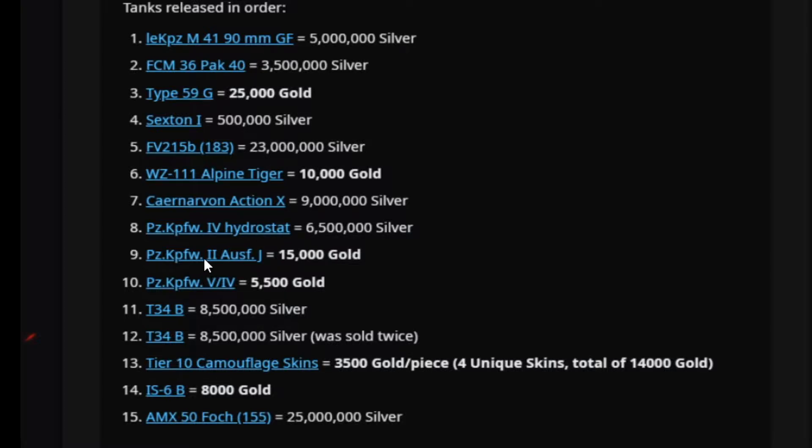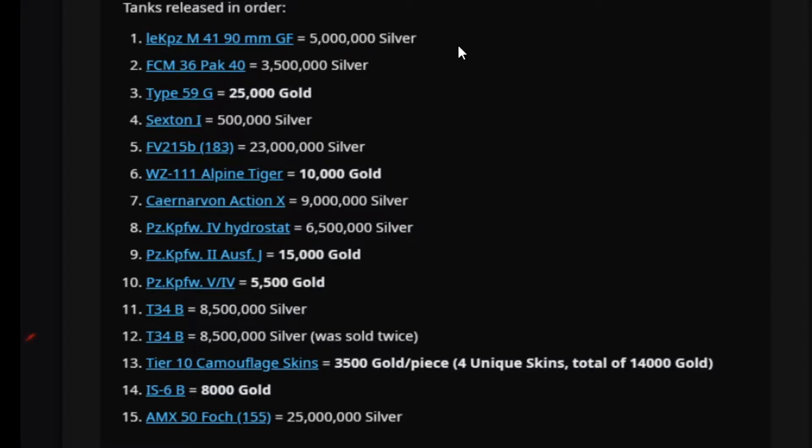You had the Pz2J for 15,000 gold — kind of expensive but a highly collectible troll tank. Then you had the Alpha Pz54 for 5,500 gold, a real bargain — that's a really OP tank for 5,500 gold, although it's tier 5. And then you had the Forge 155 on top of the 215B 183.